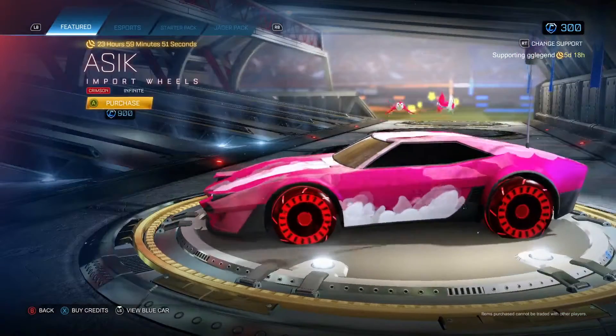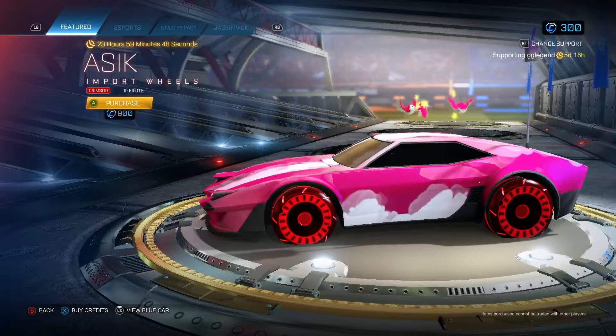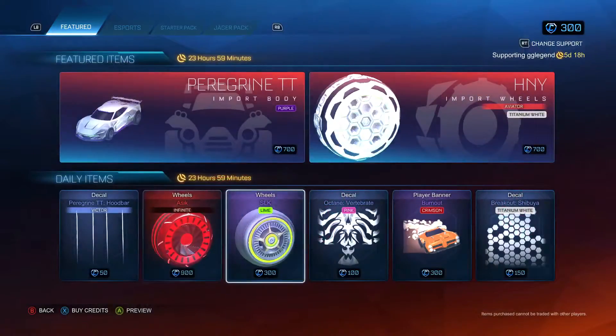Okay, cool. Asic import wheels in crimson, and they have infinite — they're actually pretty cool.